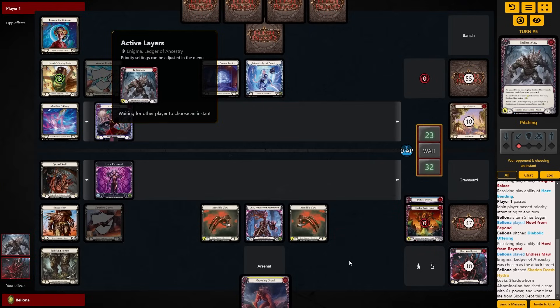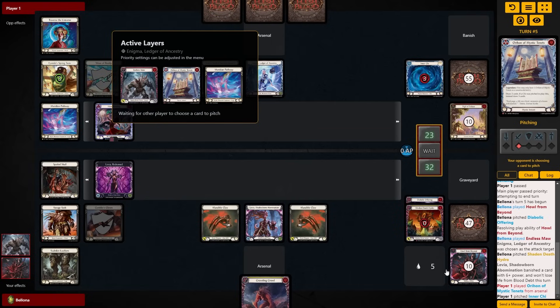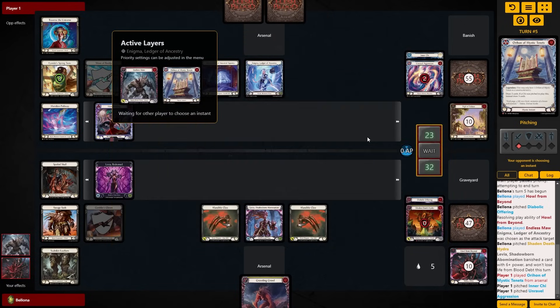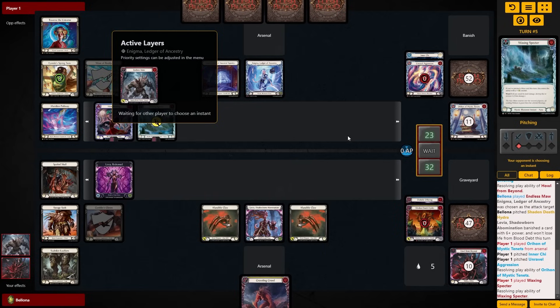We're kind of into the more difficult Leviah decisions now. You can see me go for this Endless Maw play, which for the layman Leviah player looks very scary to leave the graveyard in this singular state — you're only going to have that one card, Endless Maw, in the graveyard at the end of this turn. But there are a couple things to note: number one, Howl from Beyond is the on-demand graveyard fill that we now have as a recursion piece; number two, we have Savage Sash to also instantly crack and fill a graveyard. So we can actually get to three in graveyard if we really need to on the next turn cycle.